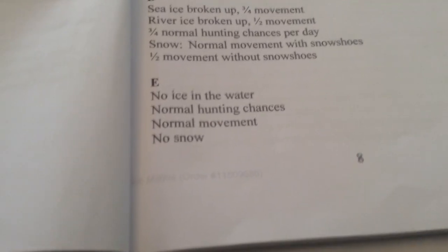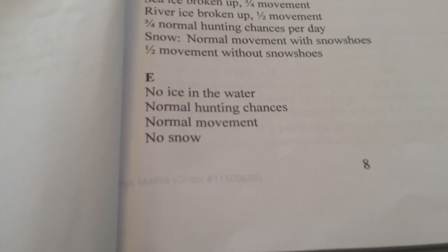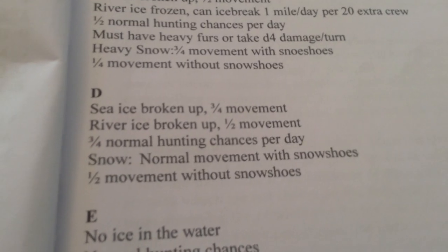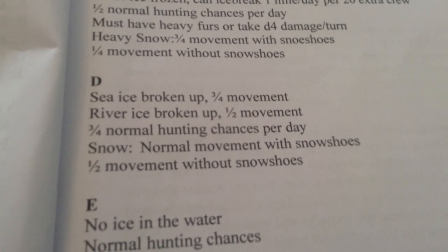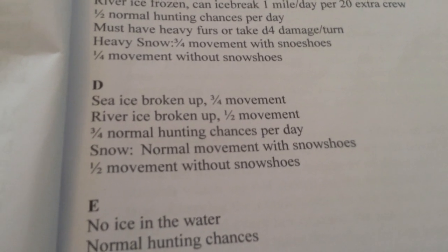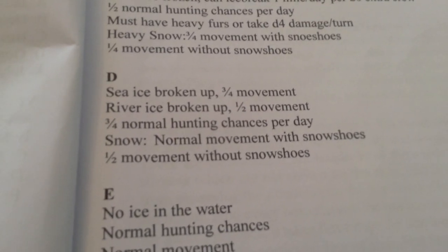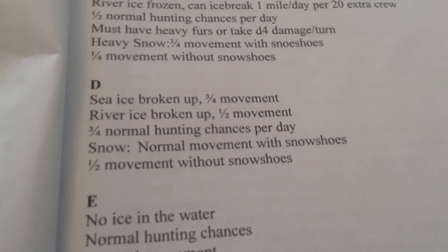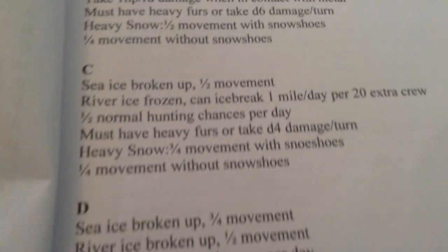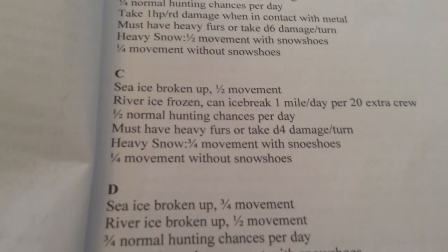The module goes into the effects of each climate letter. Condition E: no ice in the water, normal hunting chances, normal movement, no snow. Condition D: sea ice is forming, three-fourths movement, river ice is forming — half movement if you're paddling a boat up a river — and three-fourths normal hunting chances per day. Condition C: the sea ice is broken up; you can move a ship at half movement. River ice is frozen — you can ice-break one mile per day if you have 20 extra crew. You have half the normal hunting chances, and snow allows normal movement with snowshoes and half movement without.